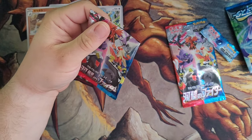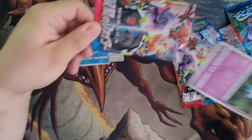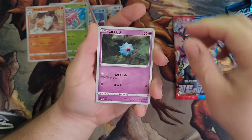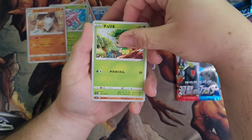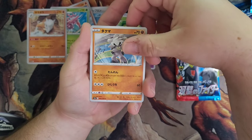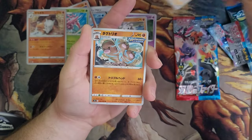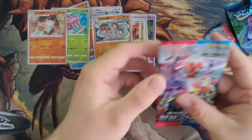Let's get into the Matchless Fighters pack — let's see if we can get a rare. Doesn't look like we have one. I'm not sure who that guy is, sorry about that guys — I'm not familiar with some of these. We've got our trainer and we have a Rapid Strike Dugtrio.